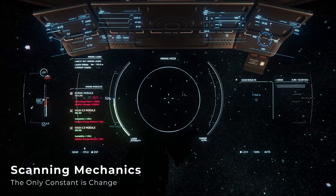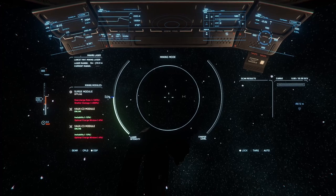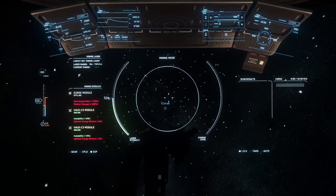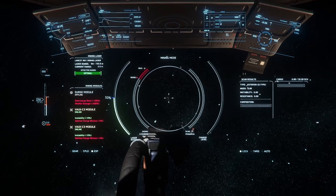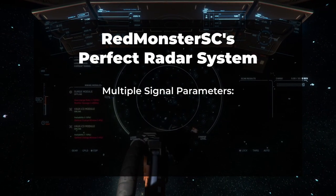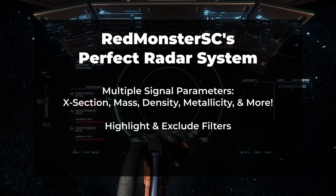It seems scanning mechanics change in just about every patch, but they are still underdeveloped. 3.17 introduced new ping angle tuning mechanics to help resolve signals at greater distances, but we're still sending out active pings to find signals with no way to distinguish basic details aside from the distance at which we first saw it. It's a single binary indicator to tell us that something is out there. Detailed scans seem to be in a good place, but it's the rough surveying process that I think players would benefit the most if it were improved. If I were to design the perfect radar scanning system, I'd want to get multiple signal parameters from an active ping like cross-section, relative mass or density, metallicity, and other potential factors, then set filters on those parameters to highlight or exclude signals.